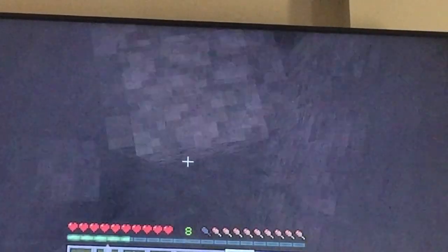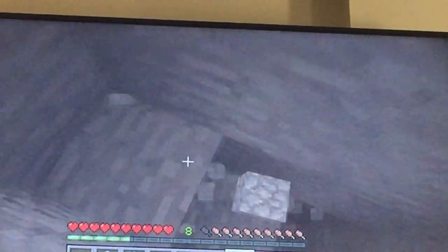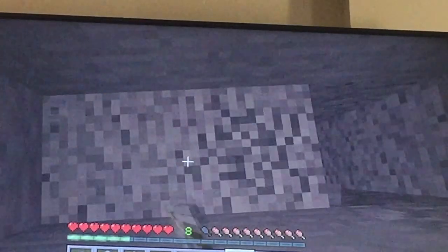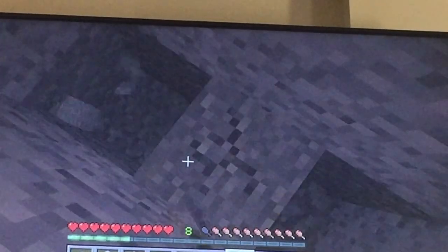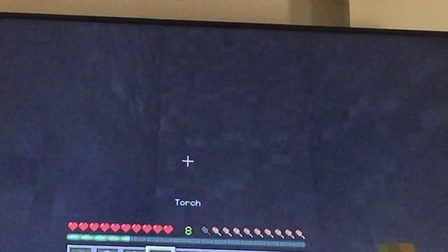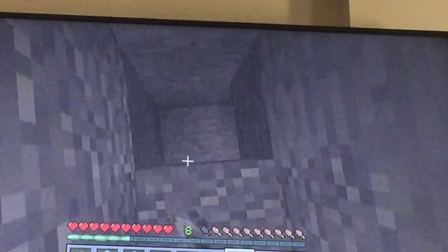It looks like I found a hole that I was digging at earlier. Gotta be really careful - I'm very nervous, and I shouldn't be. Normally I'm not that nervous. I'm pretty sure there's gonna be no lava so I can just probably dig strip down. Let's just place a torch right there.